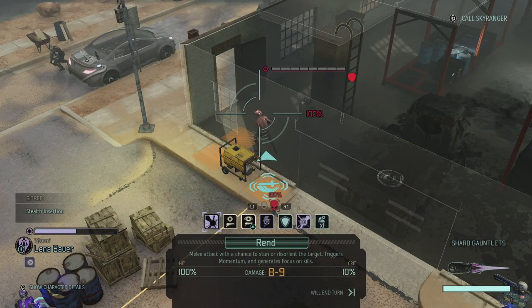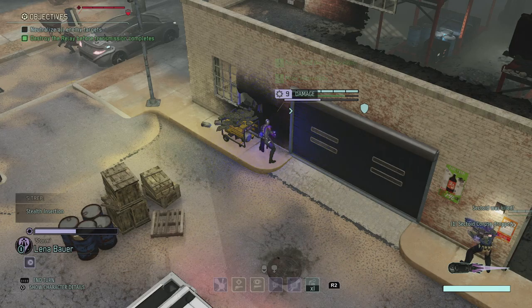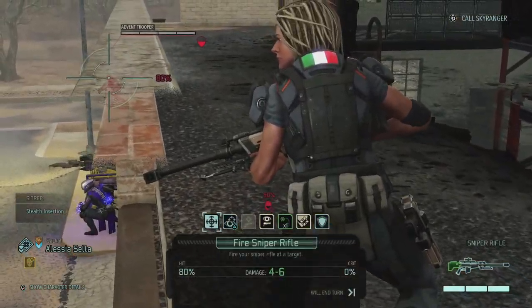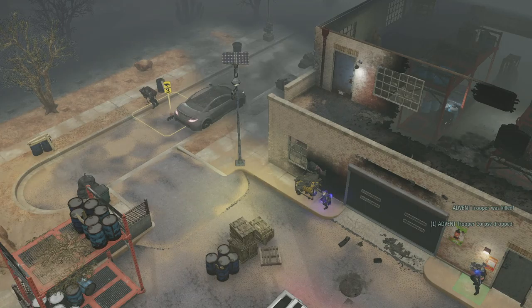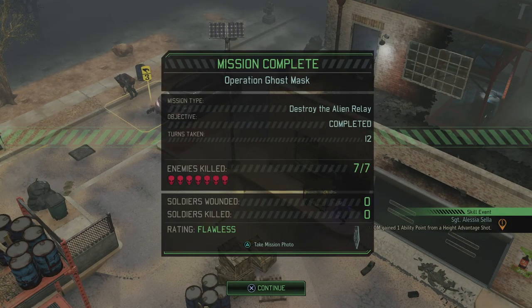Can I immediately rend this thing? Yeah, 100% on the sectoid over here. Bye bye sectoid. I hope that thing next to me doesn't explode — no it doesn't. We get another focus. She has a shot, but Alessia also has a shot and it's 80% — so why not take it. Let's get this over with really quickly. Get into that wheelbarrow! So they were just hiding out in the back. I think our Templar deserves a promotion there — we got another ability point because we shot from the height advantage.